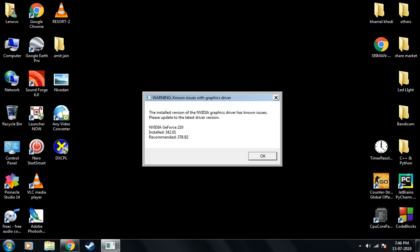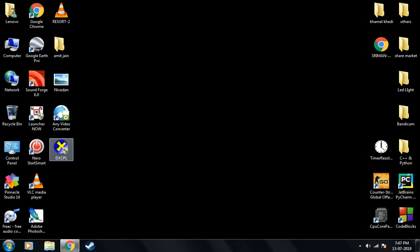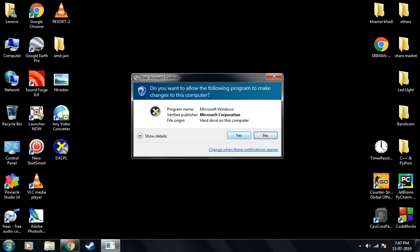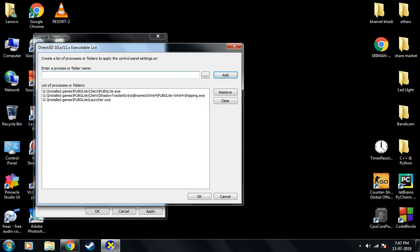This is the most annoying error of all: the global shader cache file error. To fix this, what you need is the DXCPL application — the link is in the description, you can download it from there. Once downloaded, open it up using administrator rights and then go to Edit List.